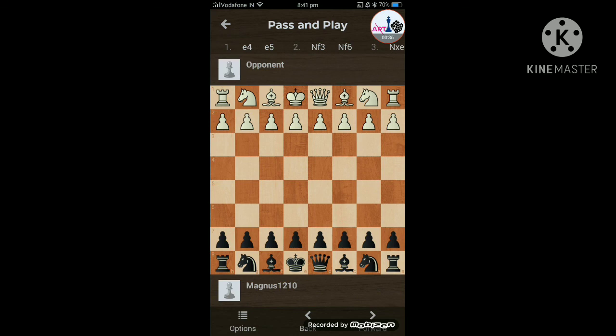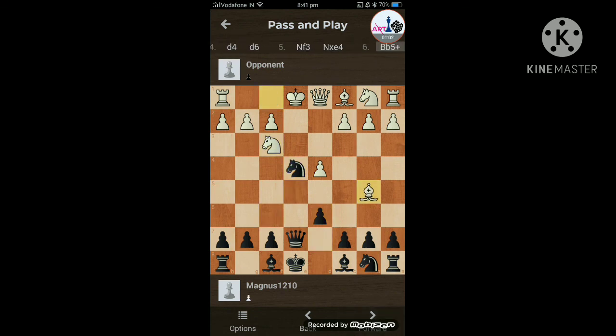You can play this as black when your opponent plays e4, e5, knight f3, and then you play knight f6 — the Petroff Defense. They will tend to take this pawn, free the attack with the queen, and defend it with d4. Now you play d6 attacking the knight, knight goes back, knight takes, they give a check with the bishop, advance the pawn and threaten the bishop, bishop goes back, and then knight c3 — a beautiful move.